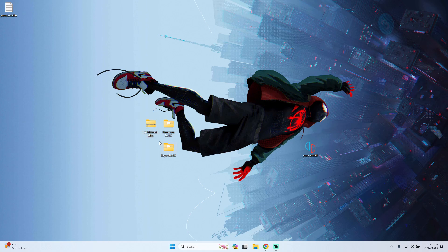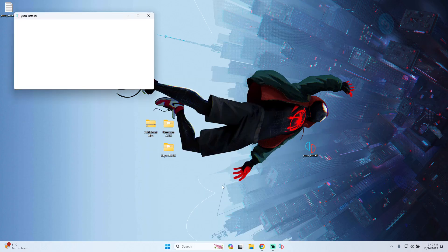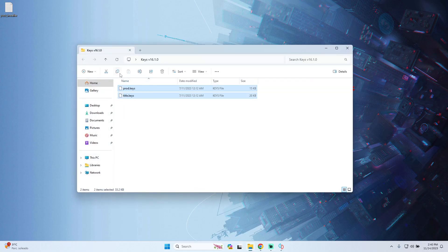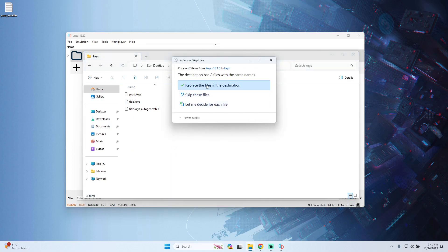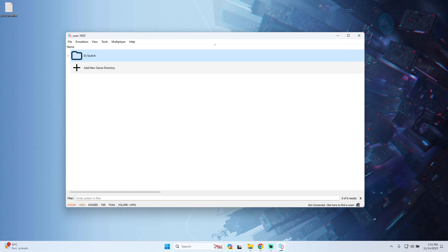The next step will be using the additional file that you will find in the first pinned comment. After extracting the additional file, you will have the keys and the firmware. We have to install these two files into Yuzu. Open Yuzu, go to the key folder and copy the two files. Then go back to Yuzu and on the File tab go to 'Open Yuzu Folder', then go to 'Keys' and paste the files there.